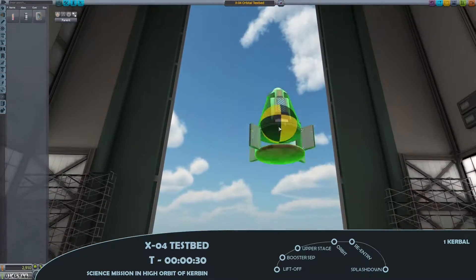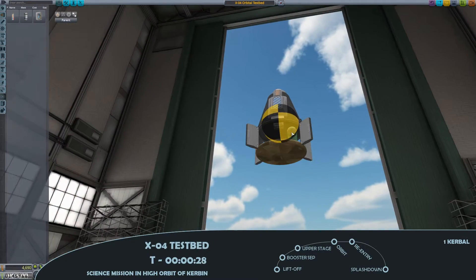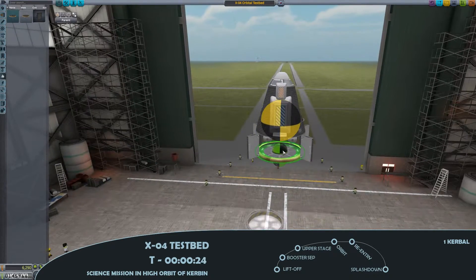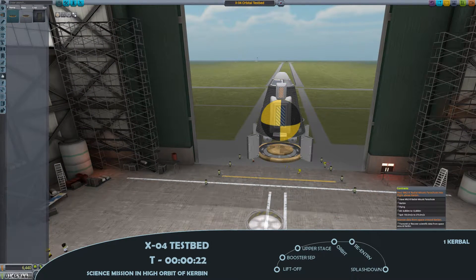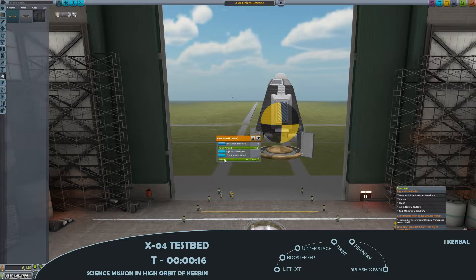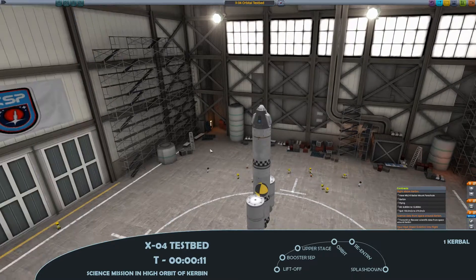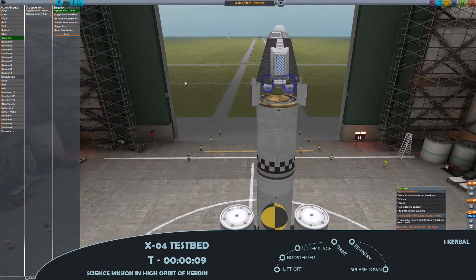As for the design for this flight, I've used the tried and tested X3 as the basis for this launch – the X4. I've added additional solid rocket boosters to give a little extra power to compensate for the heavier payload and higher apoapsis, and I've added a simple cargo bay which contains the science experiments, including a small heat shield I have to test for a contract.